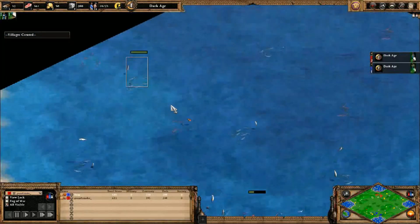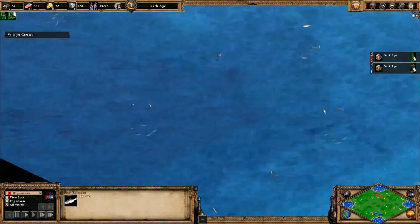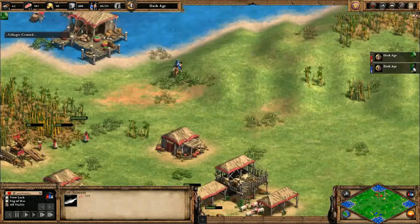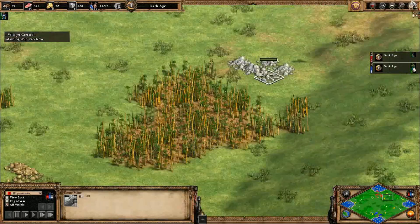Because this map would really strengthen them. When you look at how much fish you have here - it's ridiculous. If they're really ambitious, they could go for the other fishing spots too. Let's look at the other resources: we have gold back here, and stone.